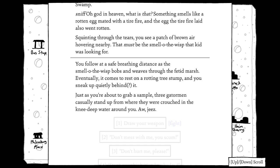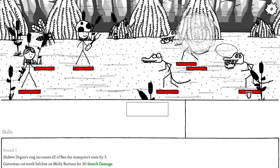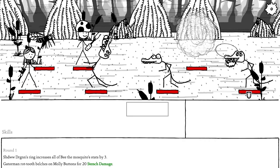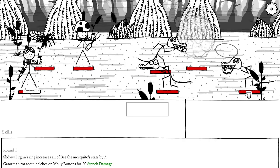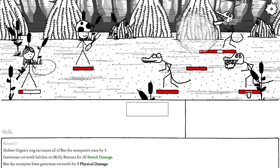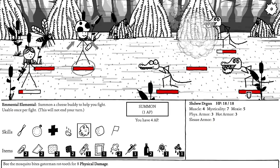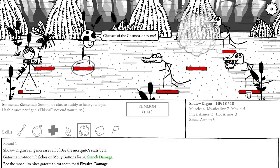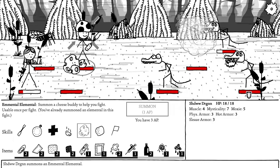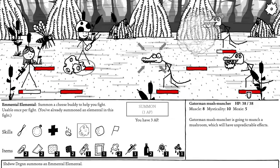The Smell of the Wisp appears again — follow it at a safe distance. This time we have to fight the Gatermen. The encounter is tough — an enemy does a lot of damage and I'm worried about Molly surviving. The wisp entity can't take more than one physical damage but is weak to hot damage, which I have.